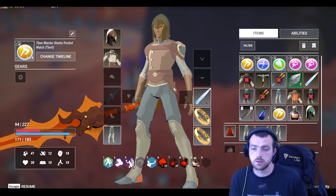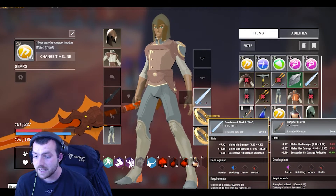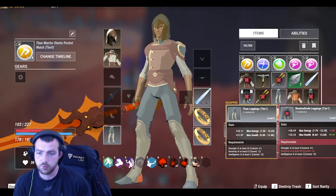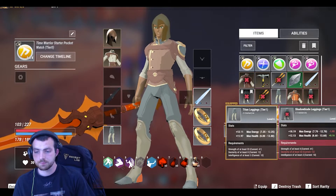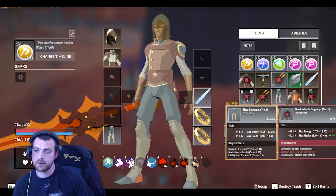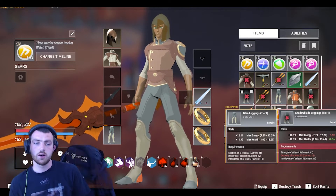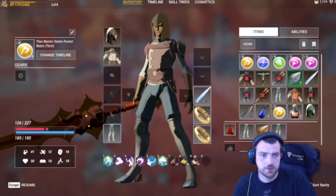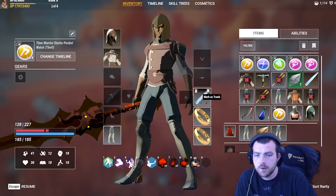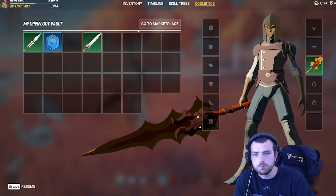Traditionally in games like this, if you're a Chronomancer you'd have to use a staff, but here stats determine what items you can use. For example, if an item requires Strength 18 and Dexterity 3, and I have 41 and 12, I can use it. But if pants require at least 33 Dexterity and I only have 12, I can't. You can really customize your build — you don't need to follow a set path.